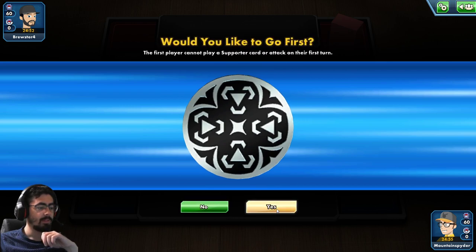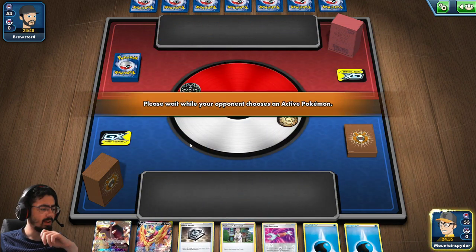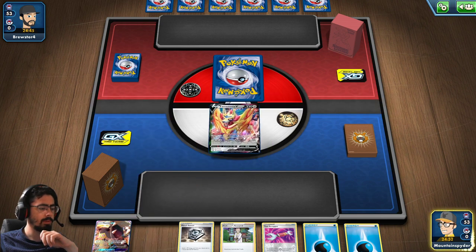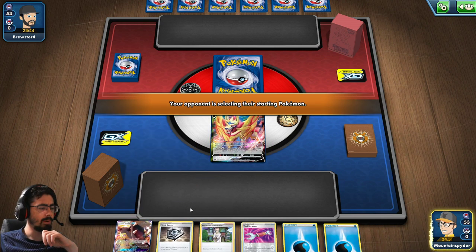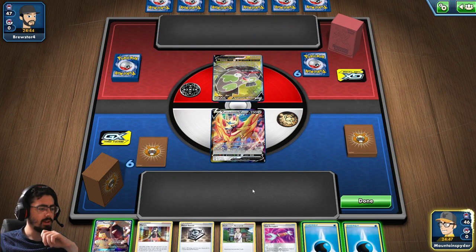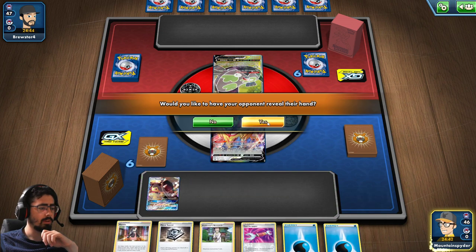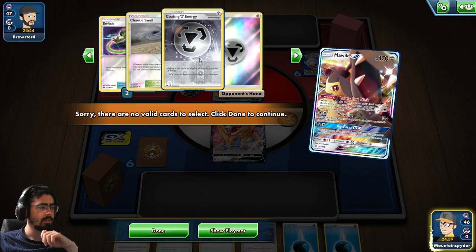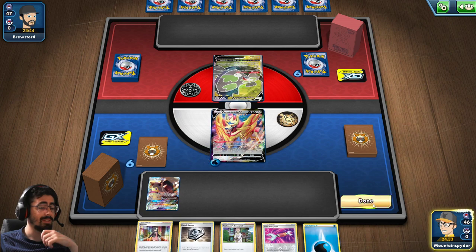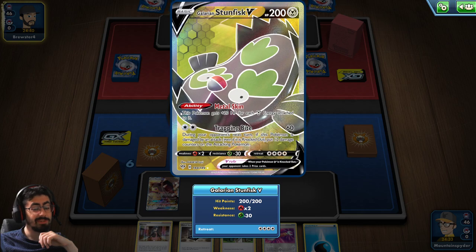I won the coin flip — yes, I want to go first because I kind of want to get ahead in terms of energies. Not terribly great, but it could be worse. In terms of an opening hand, this one is a pretty bad one. Unfortunately, I didn't hit anything off of that, so I'm going to pass the turn. Quite boring. And we're going up against a Stunfisk V deck, which is going to be a bit awkward.